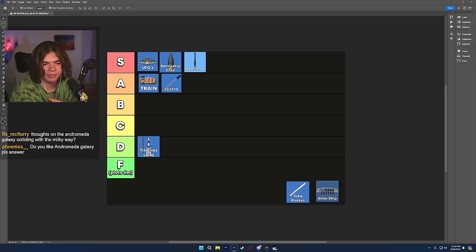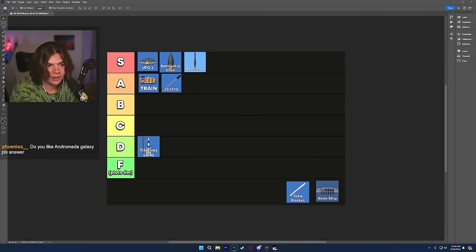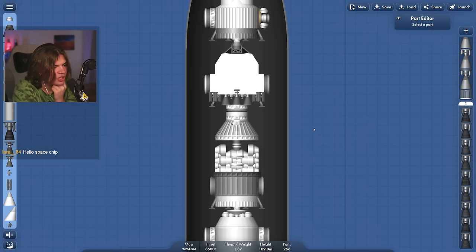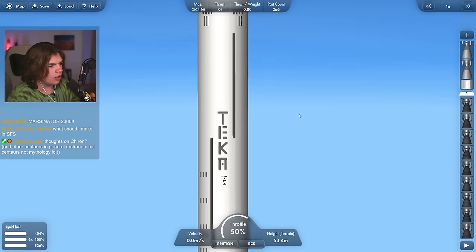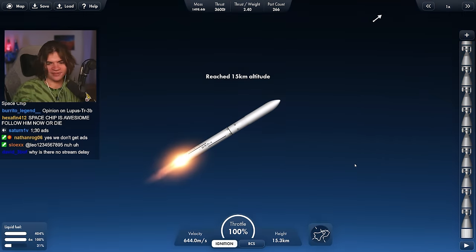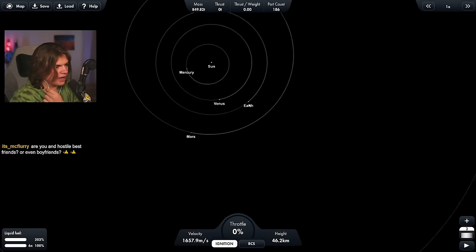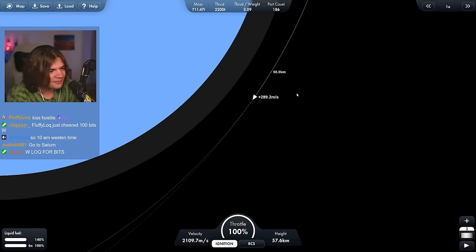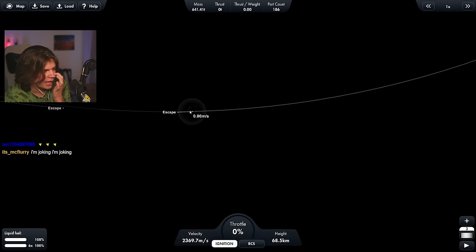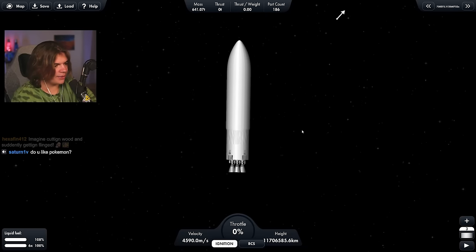We've got two blueprints left. The Teka Rocket was made by Solar Flare, who also makes Spaceflight Simulator videos on YouTube. The description says this rocket can go to Mars while carrying payloads of up to 200-ish tons. It actually looks really cool — there's a whole habitation thing for Mars inside. Made it to low Earth orbit, and no extra cheats needed, which is nice. We need to wait for a transfer window — I notice there's no RCS, so positioning maneuvers will be tricky.